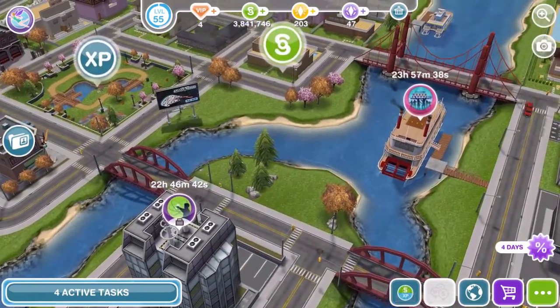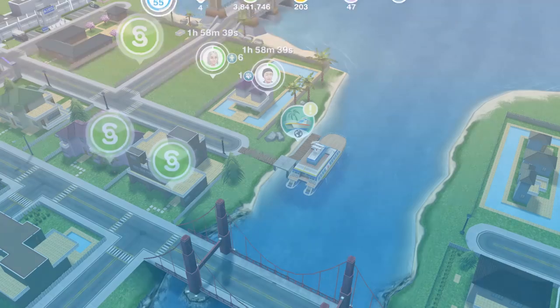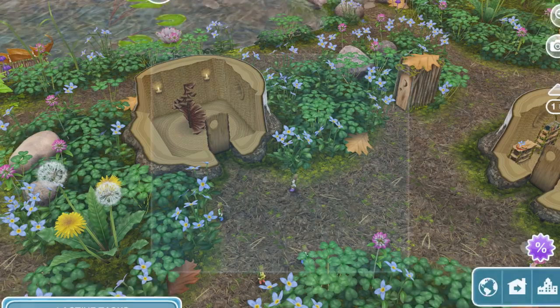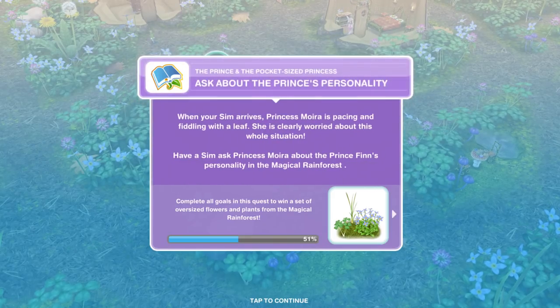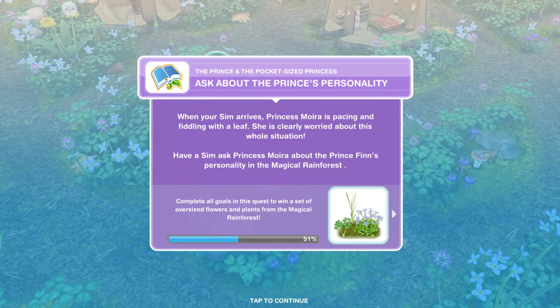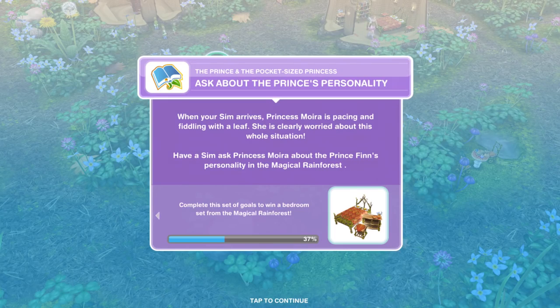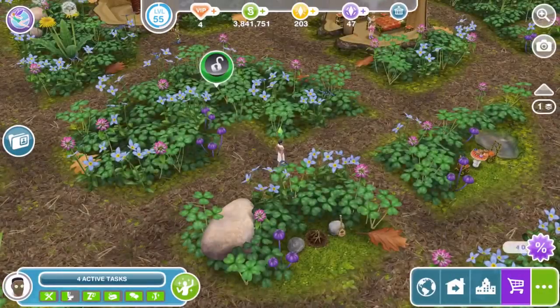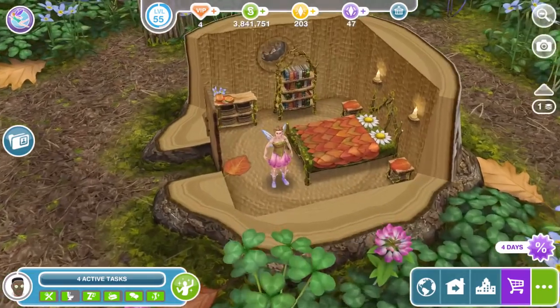Once on the map, click on the Sea Voyage Boat and Magical Rainforest. Once over at the Magical Rainforest, go to your Sim Tracker and whistle a Sim over. Now we need to ask about the Prince's personality. When your Sim arrives, Princess Moira is pacing and fiddling with a leaf — she is clearly worried about the whole situation. Have a Sim ask Princess Moira about Prince Finn's personality. Here she is, she's got an exclamation mark, and ask about his personality is one minute.